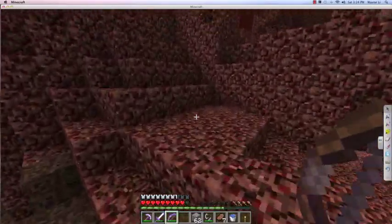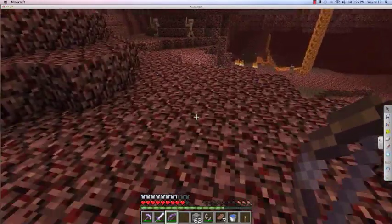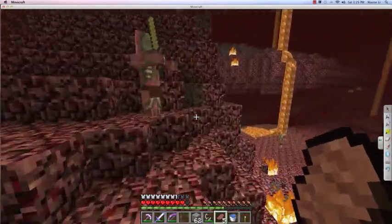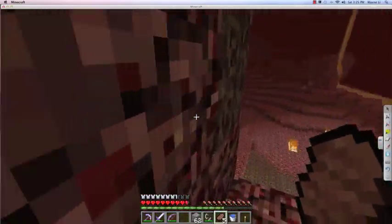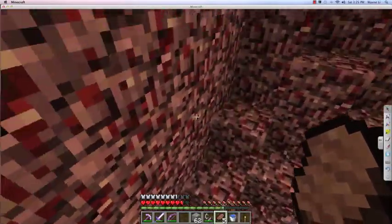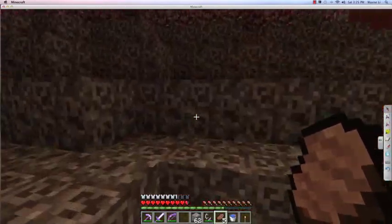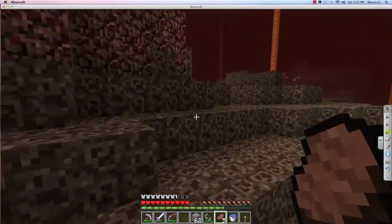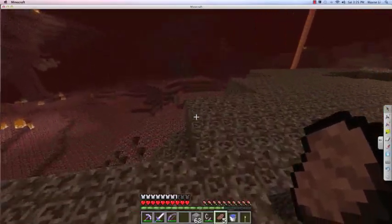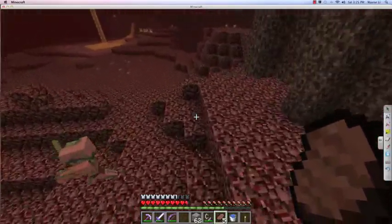Nether fortresses spawn in rows along the x-coordinate, so if you go along the x-coordinate you might never find a nether fortress or it could take a long time. They're slightly offset so it's smarter to go along the z-coordinate. I'm going back closer to my portal so when I find one I won't have to make a super long trek every time - there's supposed to be a fortress every 300 by 300 block grid.